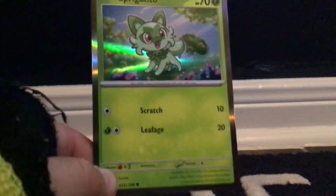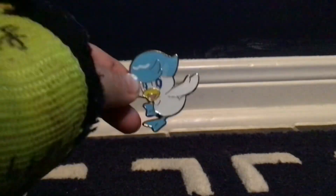Alright, so in this box we have — oh, and it goes in the light — Fuecoco, the fire croc Pokémon, I'll let you read its stats. We also have a Sprigatito. Then my favorite is Quaxly. In this one we have four packs: two Brilliant Stars and two Silver Tempest. We also have this pin and then this jumbo card.